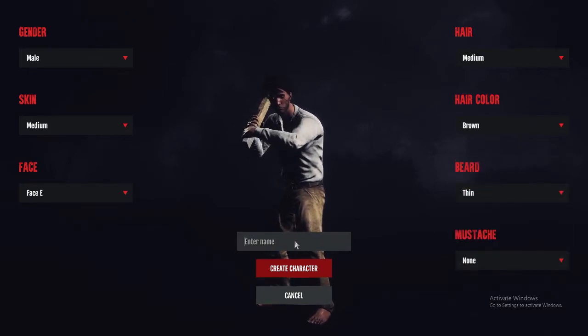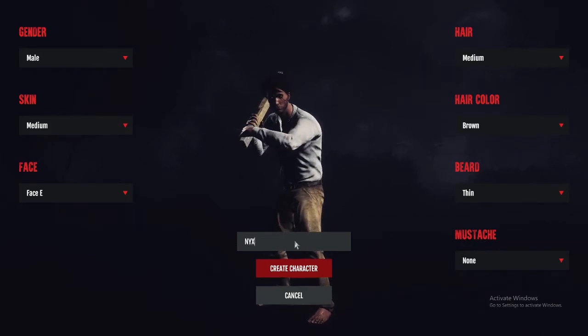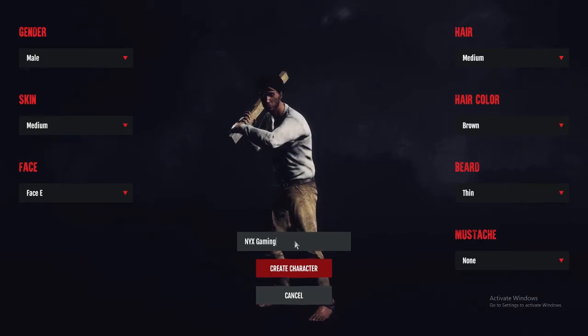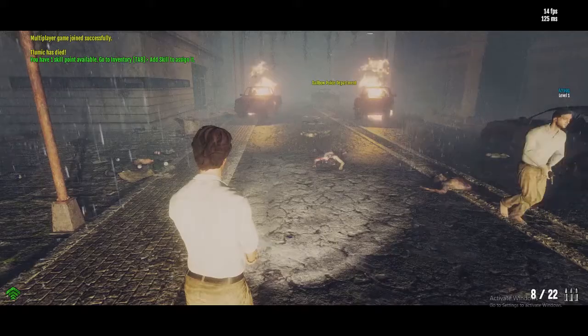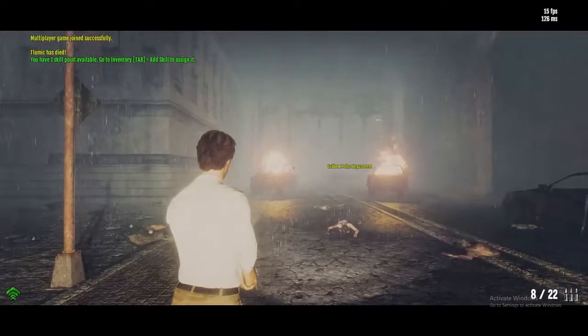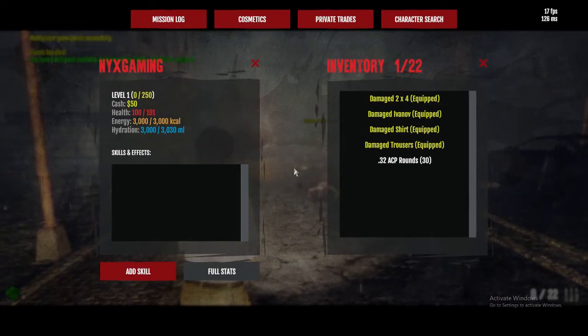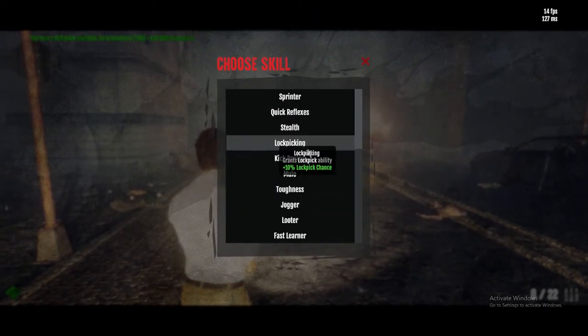Okay, for character name I will just do my channel — Nyx Gaming. It's already in use, so if we put an underscore that works. As you can see I'm level one, brand new fresh, but I have played this game for a long time already so I know the gist of it. I'm around level eight on my other account.